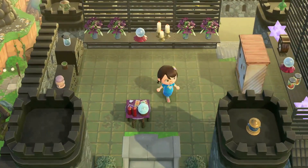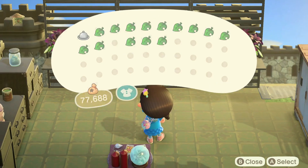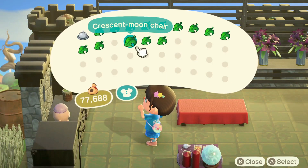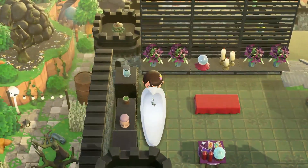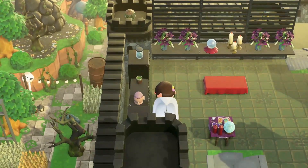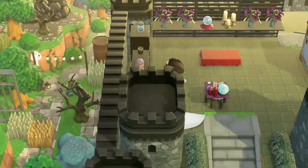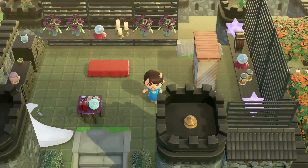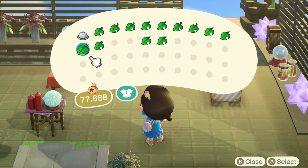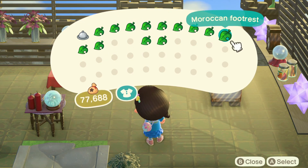I'm gonna do one of these Zen Benches and then put — I do want to use a crescent moon chair. I have never ever used a crescent moon chair on an island and I'm excited — this is the perfect opportunity! I like this here, maybe we'll put one on the other side — cute! I kind of want to make this more of like a 'let's gather around and tell fortunes, sit down' area.